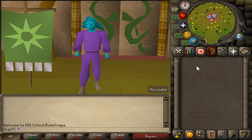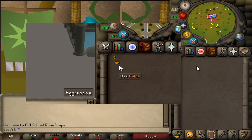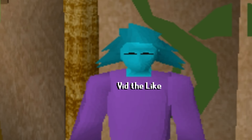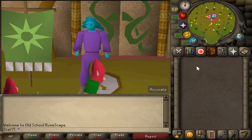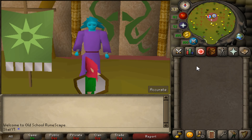Not too long ago, we took one GP in free-to-play and limited ourselves to only using the Varrock shops to see how much money we could make in exactly one hour. Today, we're going to be doing the same thing, but starting with zero GP, and we're going to be able to use every single shop in the game, meaning we will be a member for the challenge. We are literally starting with zero GP, and I'm going to show you how you can make bank just using the shops, starting from absolutely nothing.